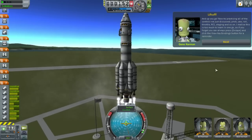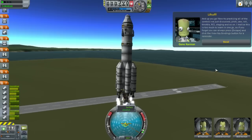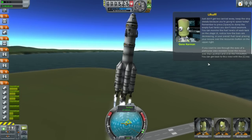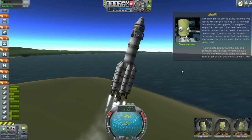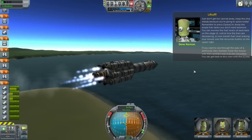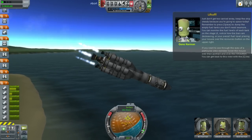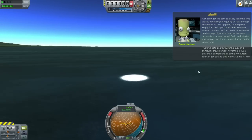There's the roll — let's see if we can get this thing spinning like crazy. And then the pitch — oh, too much. And then the yaw. I get it. Oh, you can actually see the fins moving. Just don't get too carried away — keep the ship steady because we're going to space today! Uh-oh, wrong way, wrong way! I'm pitching this thing the wrong way. It was going the right way, however we went too crazy everybody. Abort! So much for going to space today.